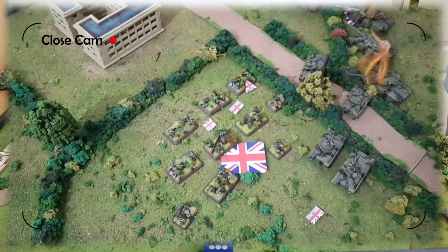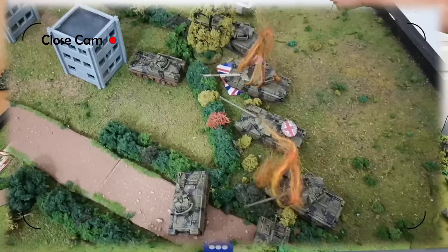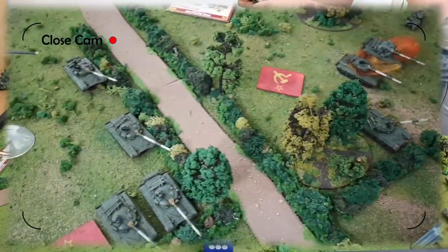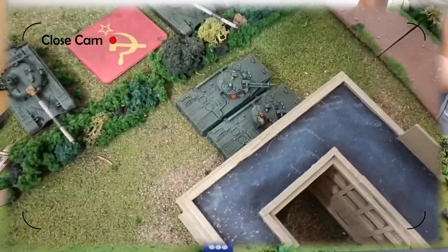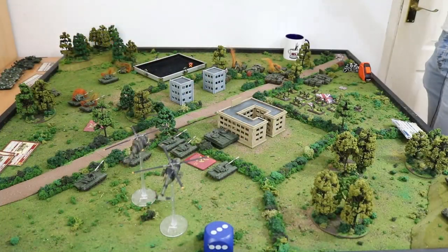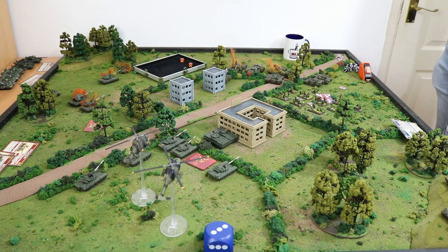Here we are, round three — everything to play for. Britishers are still stuck in. Warriors tried to hop a hedge and failed, except for that one. I got real lucky with that Chieftain having survived your salvo, with the help of the Scorpion. The snake eyes over here was pretty decisive. Let's see what turn three brings. Rolling for reserves — that's not a five. Nothing coming from me. Soviets: remount and last-stand. These guys need to make a last-stand check — which they fail. Suddenly there's a big gap here.